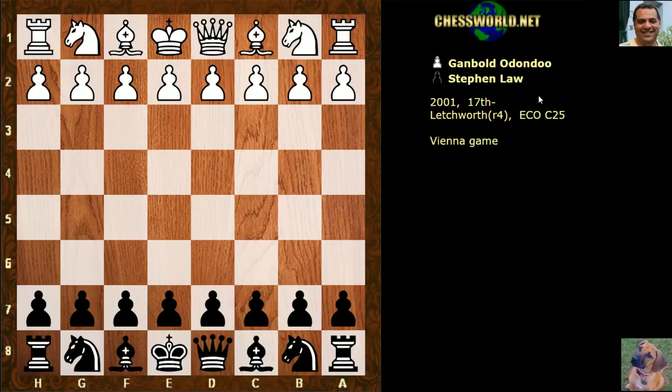In this game we have e4, and Steve — short for Stephen — played e5. We have knight c3, which is trying to go into the Vienna game depending on what black does. He played knight c6, and then f4 is a little bit more controversial here. The IM played g3, and Steve played the hyper aggressive move f5.